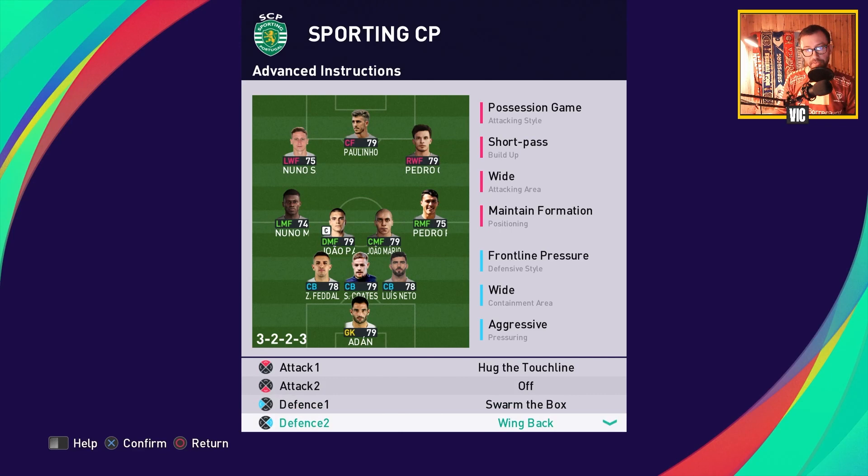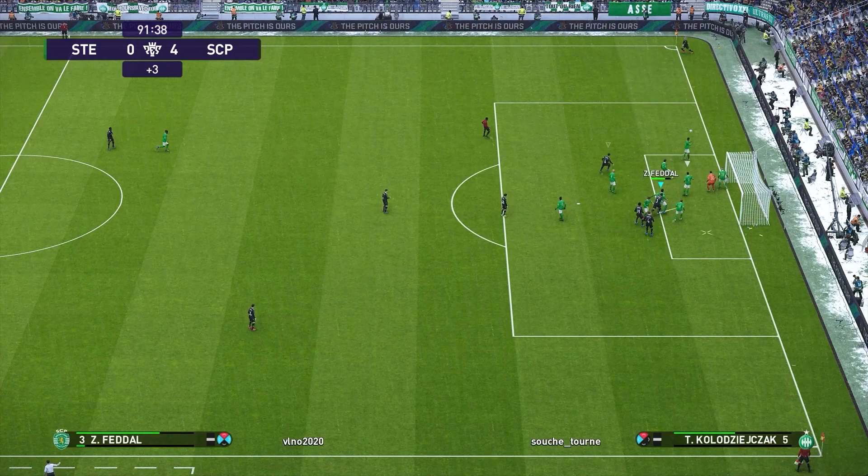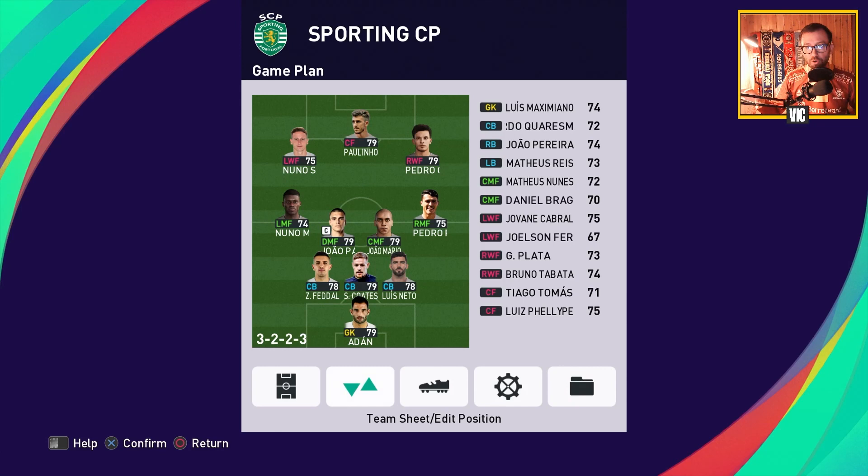This is a formation that more and more teams are using — Chelsea under Antonio Conte, Thomas Tuchel's variation, Brighton under Graham Potter. This relies on having the right players: Pedro Porro at right midfield and Nuno Mendes at left midfield fit perfectly because they are originally fullbacks who also have the ability to play wide midfield. We want players in their natural positions — too many players in secondary positions can hurt performance.